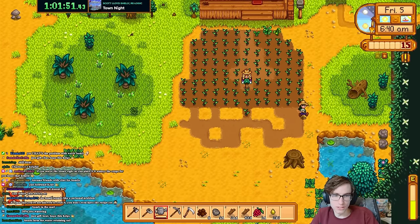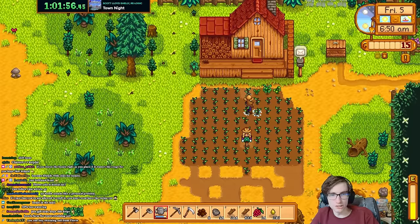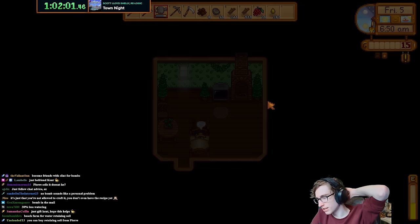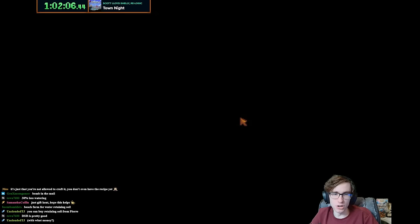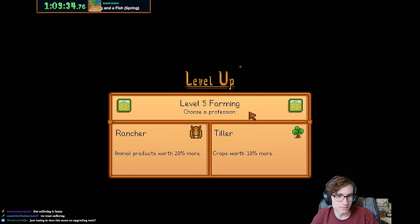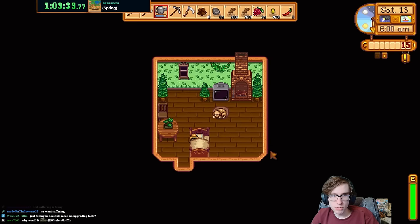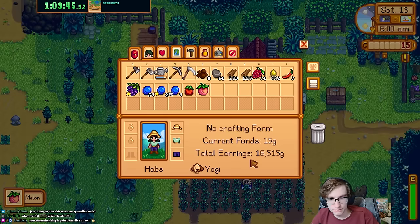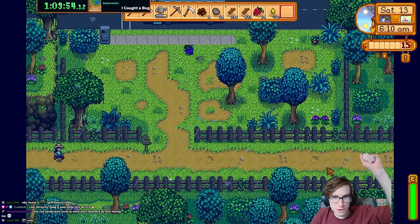I wish retaining soil was better or cheaper for speedruns — it would be fun. The issue is stone is just too valuable at 20 gold each early on. It's the 13th so I'm guaranteed a rain day! That means we get a free sprinkler — but it only covers 8 spots out of 80, which is one tenth. I'd have to destroy a blueberry for it to water all eight.